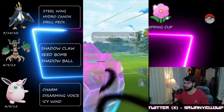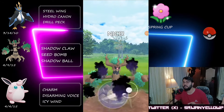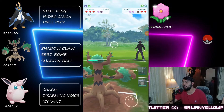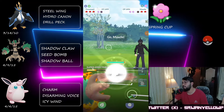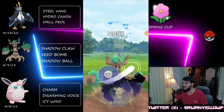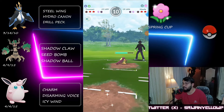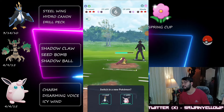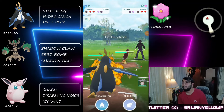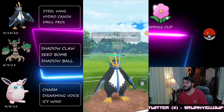They reach another move and I decide to shield even though it's Power Whip — I want to keep some health in my Trevenant. I throw Shadow Ball and they don't shield it. This way we win the switch advantage. We can only reach one move so I go with Shadow Ball again — they definitely need to shield it, and that's what they do. We need to come in with Empoleon because we can't lead Wigglytuff here.